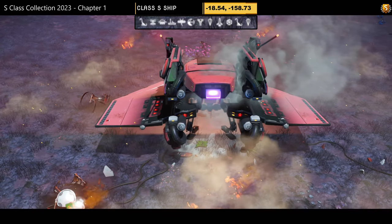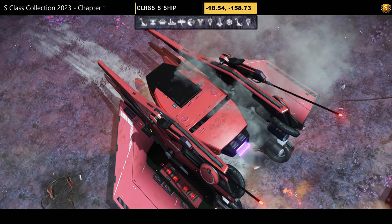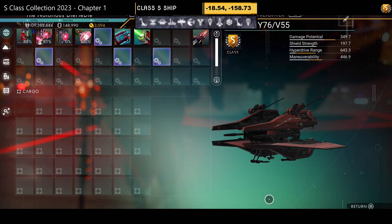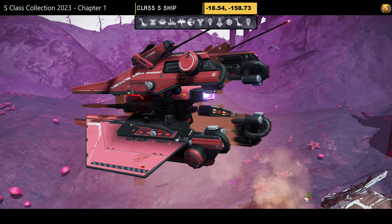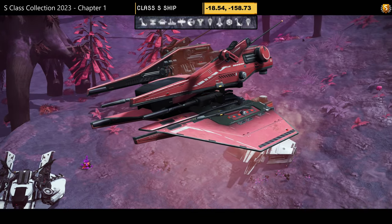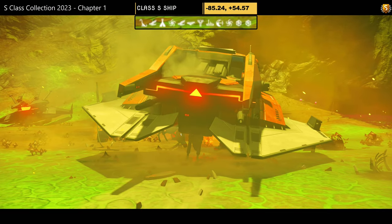Ship number fourteen, previously found by myself. Color scheme: almost all red with just a tiny bit of black, with prongs on top — almost like a tie but not quite. Supercharged slots: two towards the middle, one on the left, spread out but at least a group of two. Once airborne the wings dip down slightly. Is it enough for you?